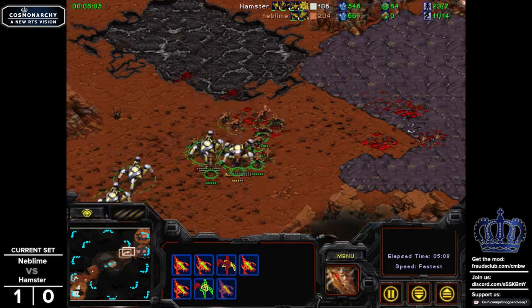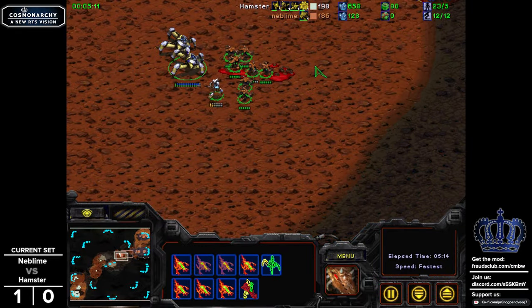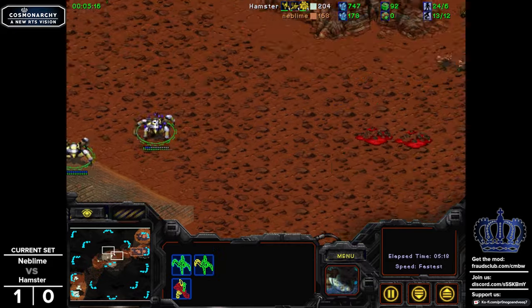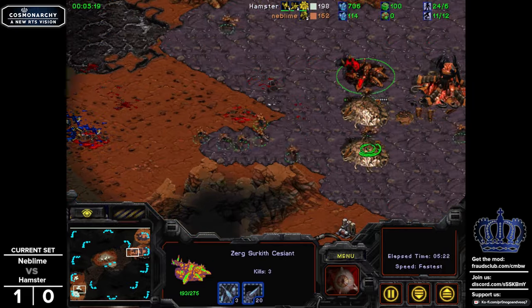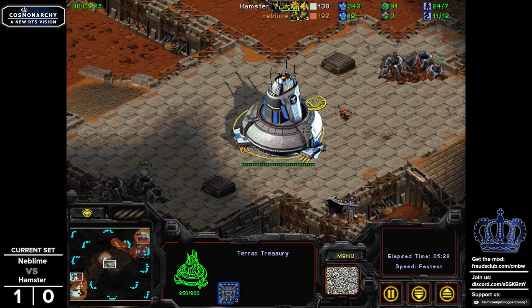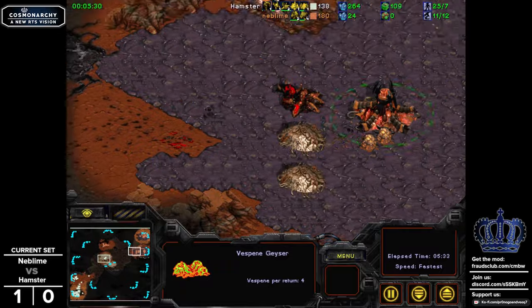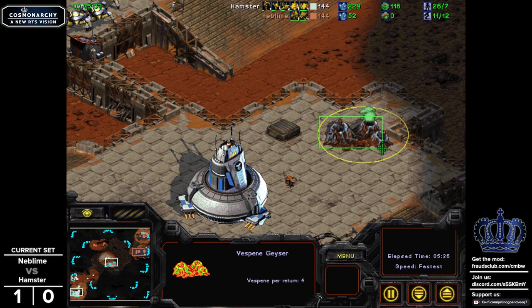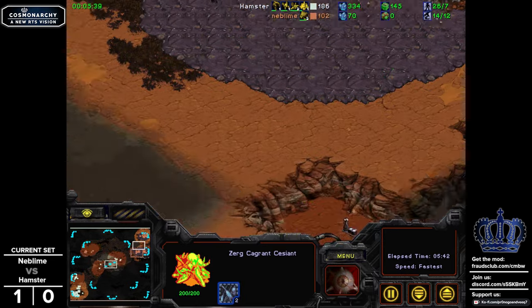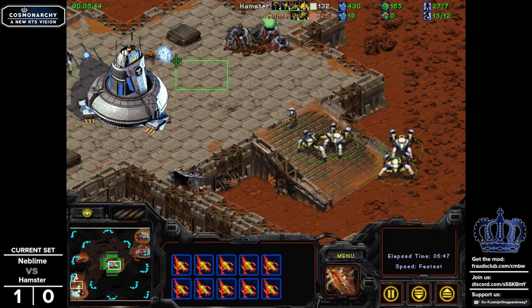Getting two Dracons is huge — you're going to have to fall back to this little outcrop here with the ramp, which is going to be a pretty big deciding factor. Nablim is keeping track of the middle of the map with one Zeth — Hamster hasn't come over here at all. As a result, he technically doesn't know if Nablim hasn't put some workers over there, because you can return gas harvested directly from the geyser into the treasury in the middle of the map because it's neutral — you can return to allied town centers in Cosmonarchy. So we've got a Zeth flood moving around the other side of the map.